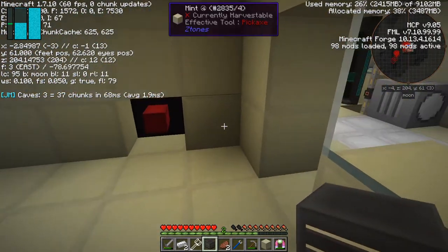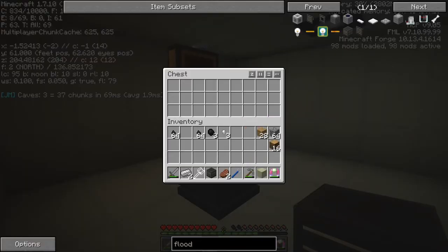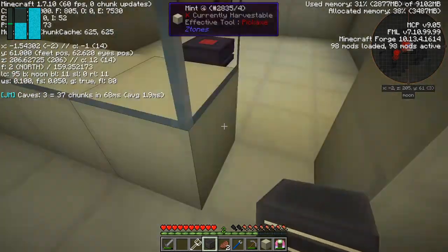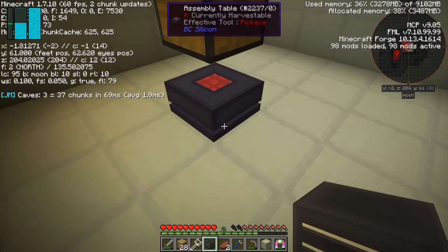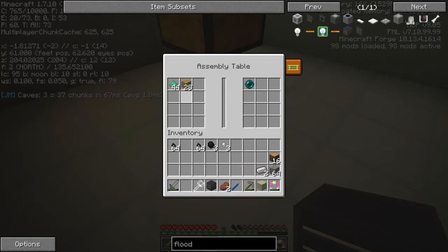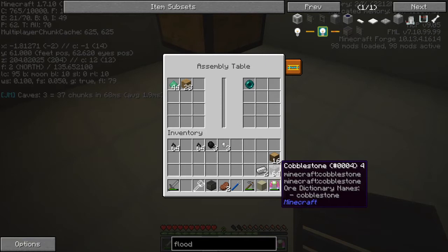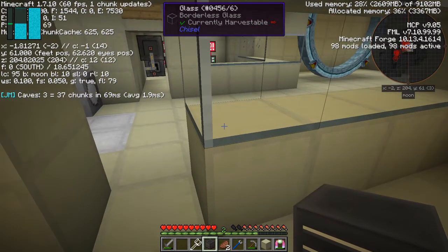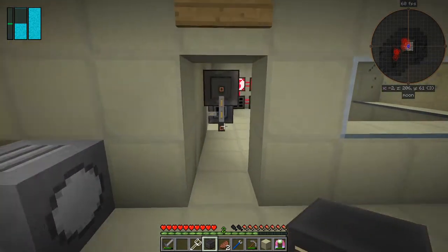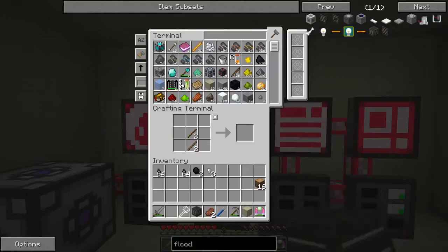Now let's go and get these pistons going. We need that, that, and that, but we also need some redstone. Let's find the right place — that's the collection chest. Actually the recipe wasn't loading up. Let's turn off the debug information again. What do we want? Some redstone.